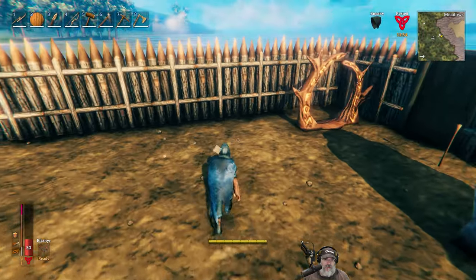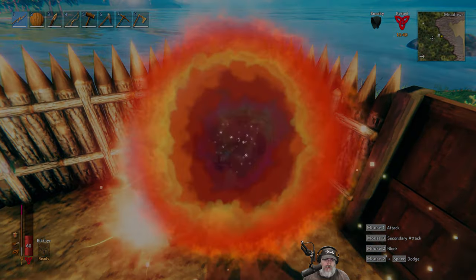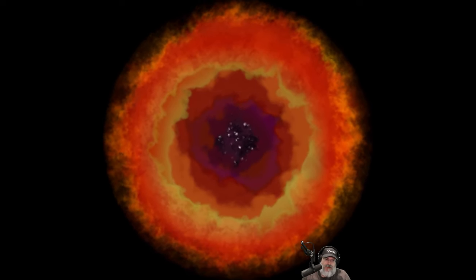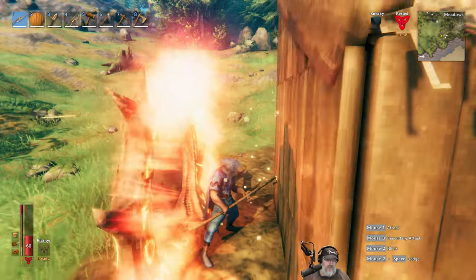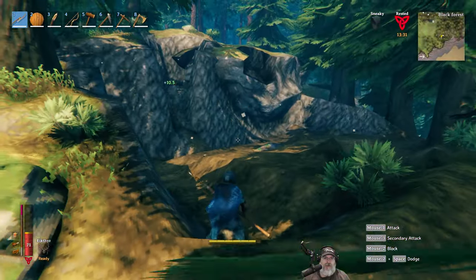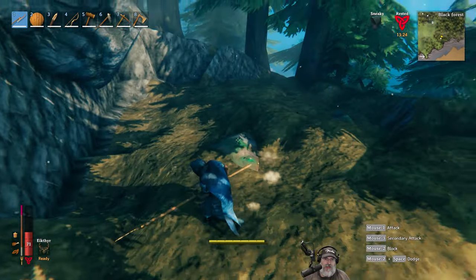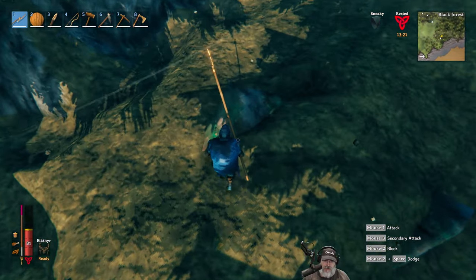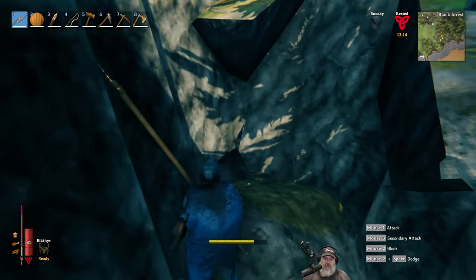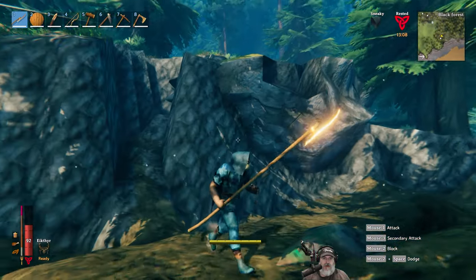I wanted to show you guys the strip mining operation I've got going on. I was told in the comments a few videos ago to keep mining down after the copper rock is gone and I'll find more, and that has definitely been the case. There was a copper stone in this area when I started — I mined it all out and then just started cutting down to the ground, and we still find these copper deposit pockets. Some of it is even way up in here under the big boulder.